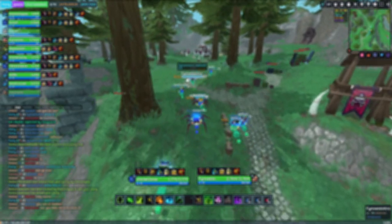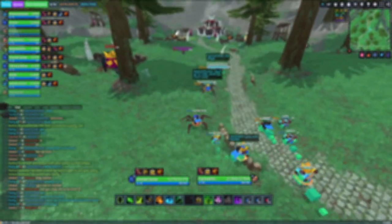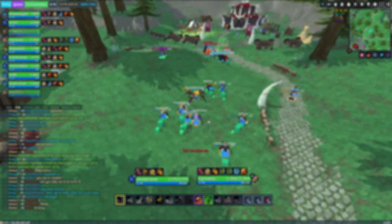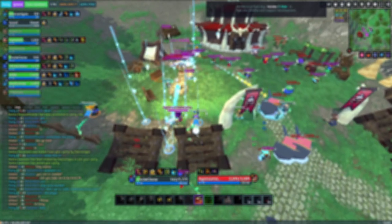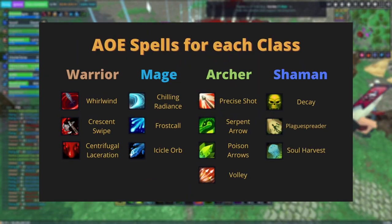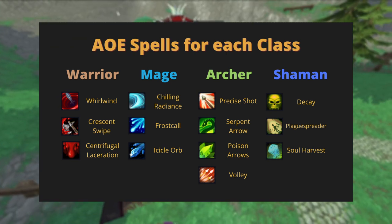Now that you know where to level, you will also need to know how to kill monsters faster. There are over 50 spells in Hordes spread across all 4 classes, with each one having different damage, healing output, increased defences, or buffs to help you and your party farm faster. If you choose to farm solo, getting AoE spells is a must, because you want to kill all monsters in the same spot together to get all their XP the fastest way possible. Here's a list of all the AoE spells for the different classes — these are my recommended ones to use, but remember to still choose some other spells to assist you in farming.